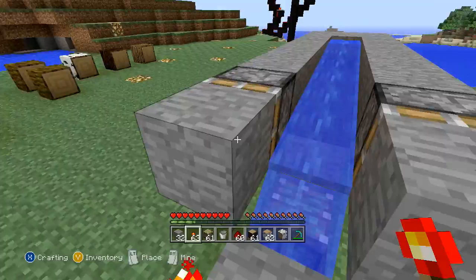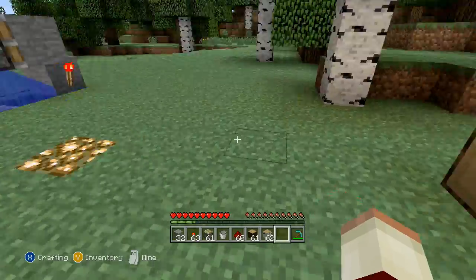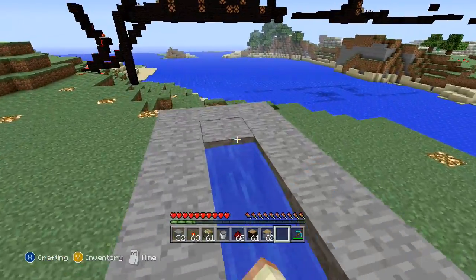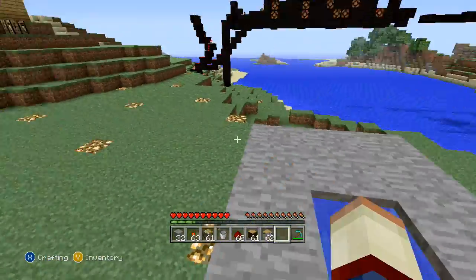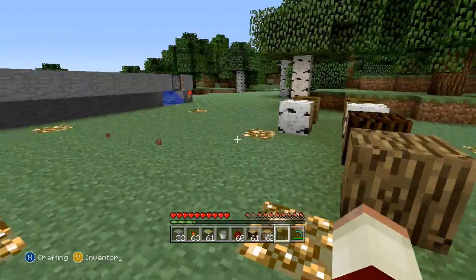If you want to get the other kinds of wood you do the same step. If you add in one more block in the back, it is going to give you sideways spruce wood, and if you add in two more blocks you are going to output sideways oak wood.